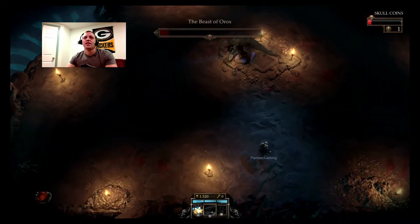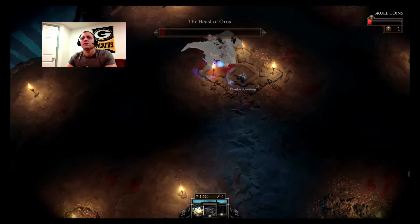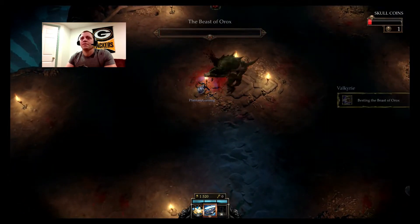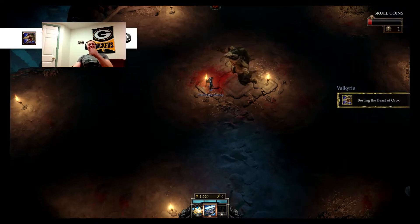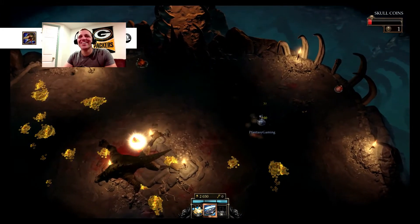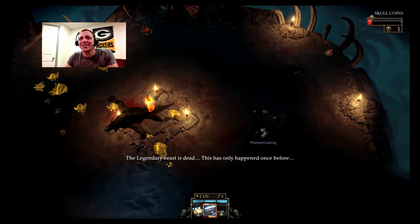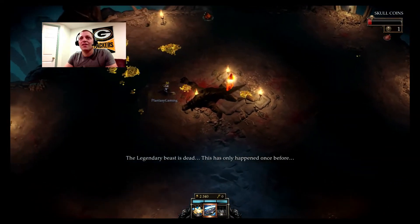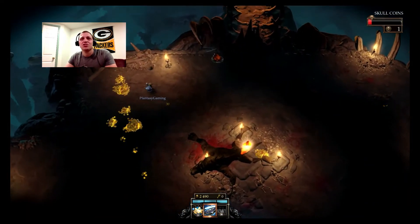It should be easy to take him down. There we go. Please do not give me one more round. Alright, so there we go. We got the Beast of Aurochs down, and we got our second shard.